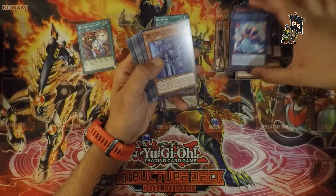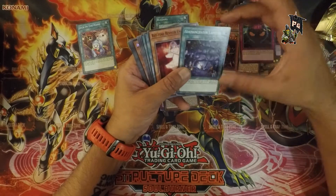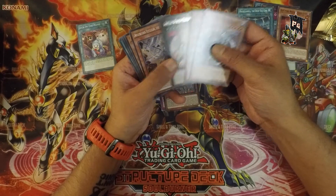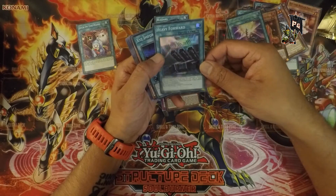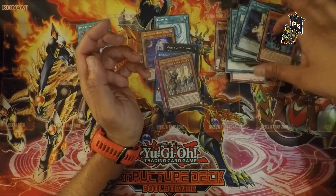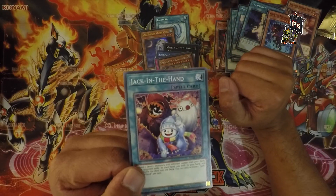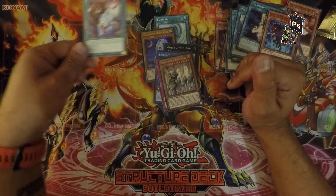Dogmatika Punishment — sure. Piercing the Darkness — dope but not amazing, love the foiling. XYZ Import looks dope. Gaia the Magical Knight — yes. So my pack pick: most inappropriate card is obviously Jack-in-the-Hand. I am amazed this video will not be taken down — Jack-in-the-Hand sounds very weird, right?